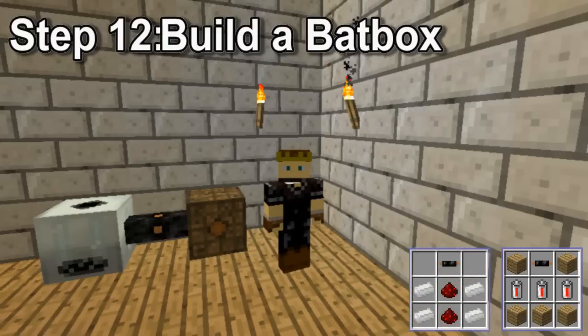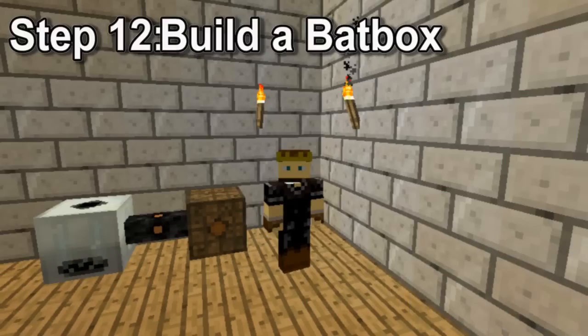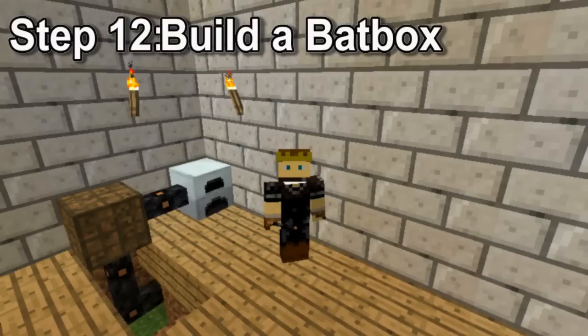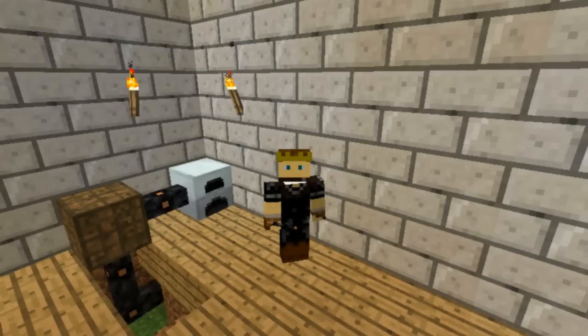The batbox has one side that looks different — in the default texture, it's got a circle on it. This is the output, and you want all the wires linking your machines to go into this part. All your sources of power can go into any of the other sides, for example, the generator.